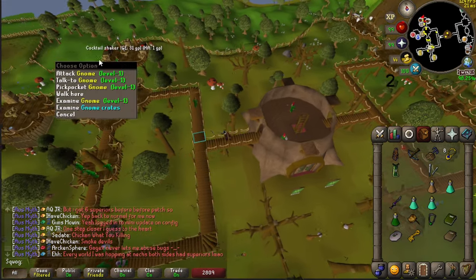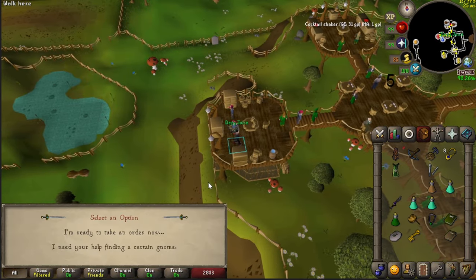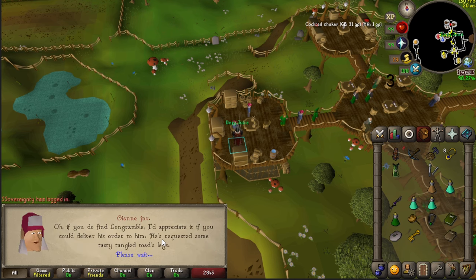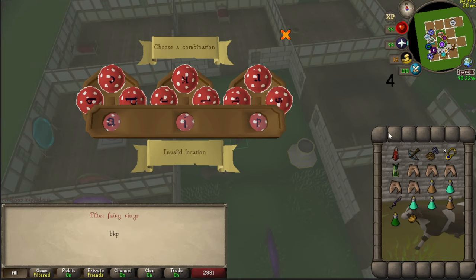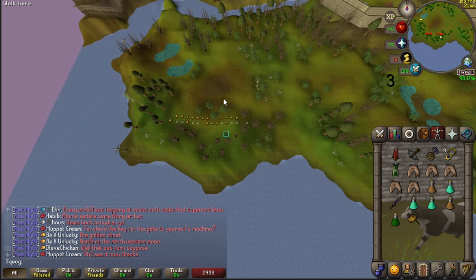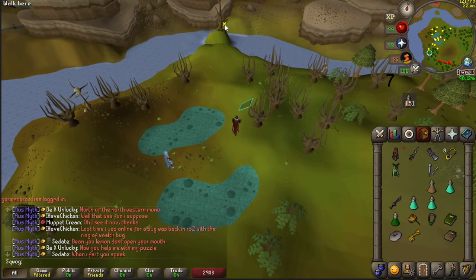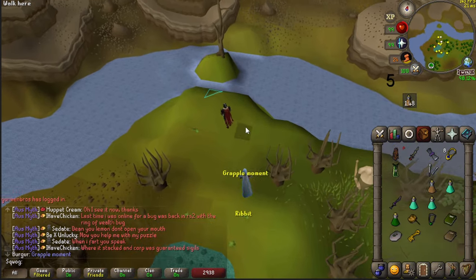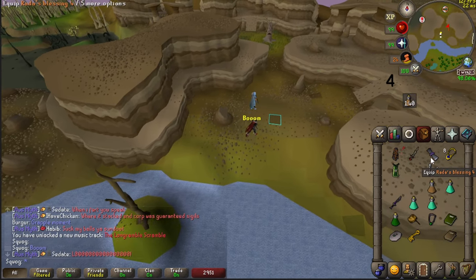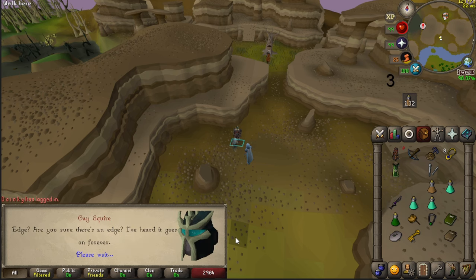Once you've spoken to him twice, use the spirit tree to teleport to the gnome stronghold. Go up into the northwest corner of the first floor of the stronghold and talk to Gianni Jr. Say that you need their help finding a certain gnome. After the dialogue finishes, head to a fairy ring and use the code BKP. Once teleported, run northwest and you'll find a tree where you can use a grapple on. On the other side you'll find Long Ramble — go through his dialogue.